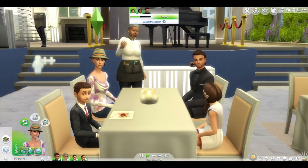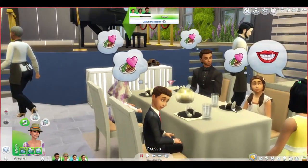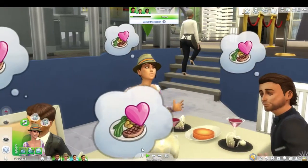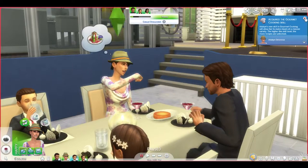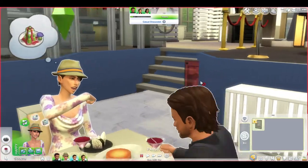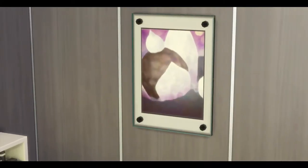Our food arrives - we got our sparkling water and dessert first. We can take a photo of the food! I'll let the girl sim take the photo since she's a foodie. She took a selfie of the dish, and we got a notification: we acquired the gourmet skill, and a picture of an experimental dish was added to her inventory. We can actually learn how to cook this dish at home. The photo quality is better than those cheap cameras from Get to Work.